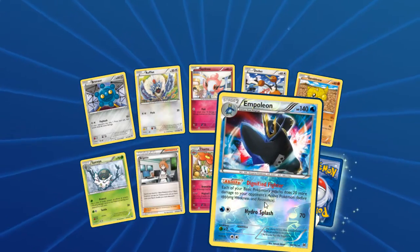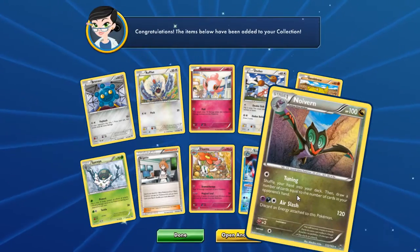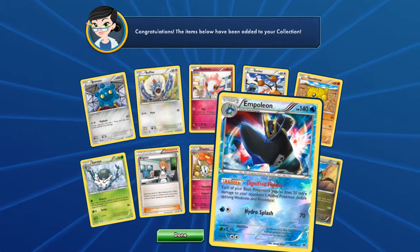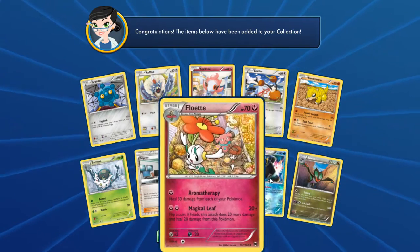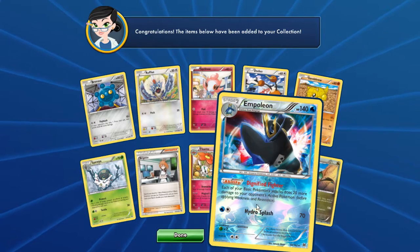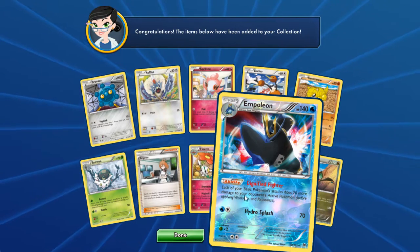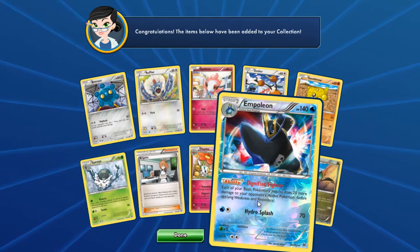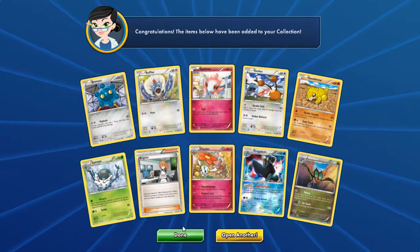That definitely looks mentionable. I like the Reverse Holo — I love the fact that it doesn't take too many energies and it still does some damage. Each of your basic Pokemon's attacks do 20 more damage to your opponent's active Pokemon before applying Weakness and Resistance. So that would be really good inside of like a pack with a bunch of EX cards.